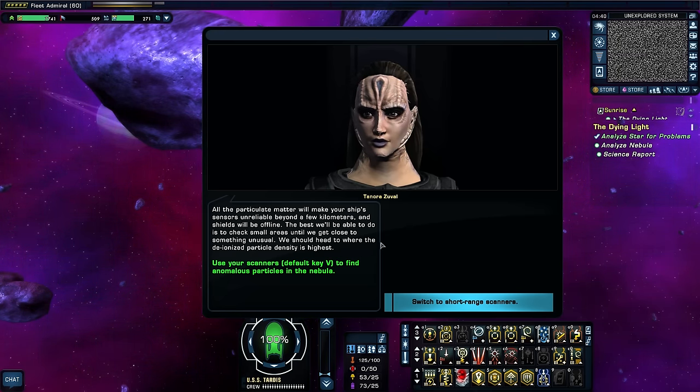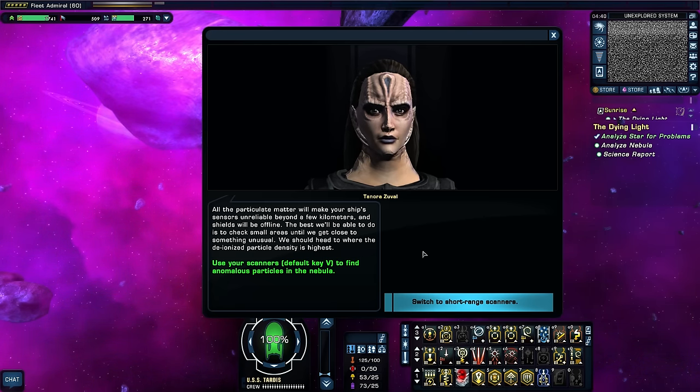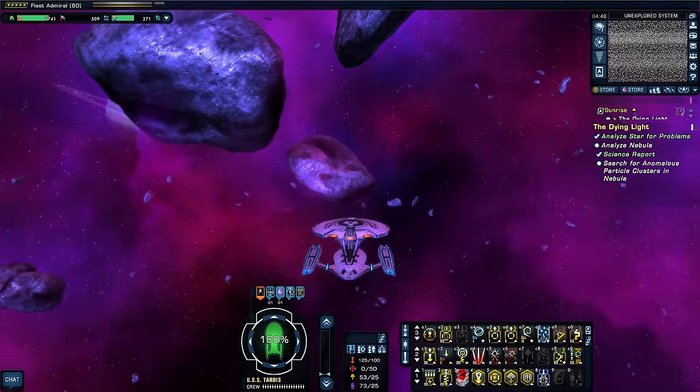Usually nebulae are massive clouds between star systems — finding a micro nebula in a system like this is quite rare. This may be the result of a cosmic string shearing through a gas giant and turning it back into particulate matter. I wonder if they hired a scientist to help write these questions. All the particulate matter will make sensors unreliable beyond a few kilometers, and shields will be offline. We should head to where the deionized particle density is highest. Switching to short-range scanners.